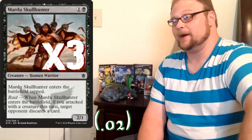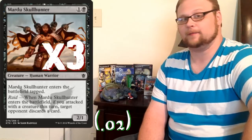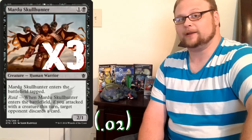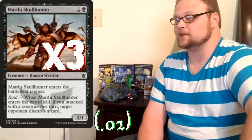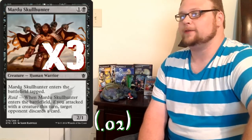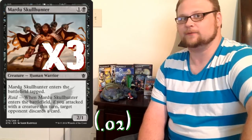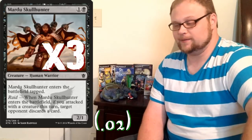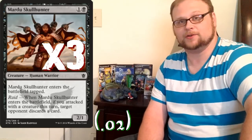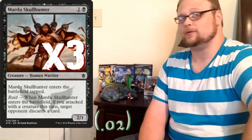Three copies of Mardu Skullhunter. This is super good to bring in with Alesha, because it comes in tapped and attacking — you don't have to worry about it coming into the battlefield tapped. Since you've already attacked with something this turn, guaranteed, because you're using Alesha's ability, they have to discard a card. Just incredible synergy with Alesha, and not a bad second-turn play against most decks in the format. Ripping a card out of their hand is super relevant, especially against Control and decks like Green-Red Devotion.